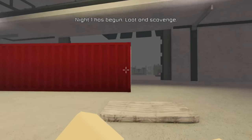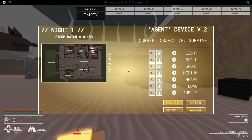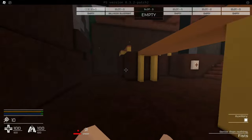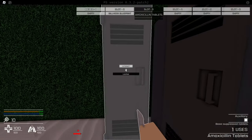Okay, night one has begun — technically day one if you really think about it. Let's just run over here and go somewhere. I have a blueprint. I do not know how to use blueprints because I'm still kind of new to this game. I'll just try to maybe get a weapon or something, preferably a ranged weapon with pretty good ammo.